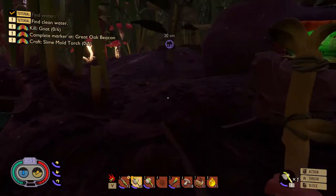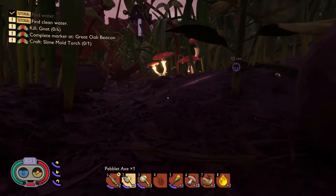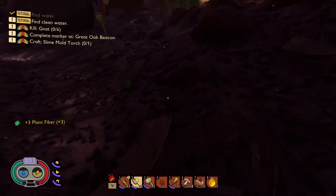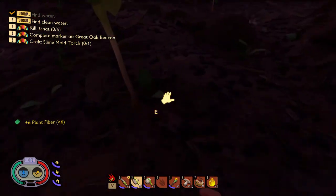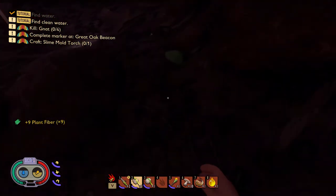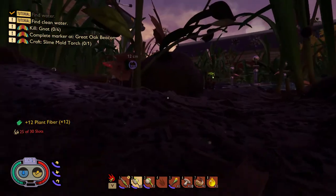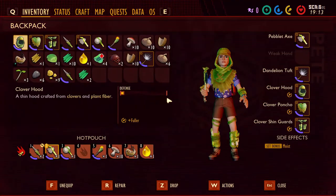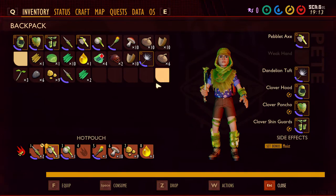So now we need some crude rope. Let's go on a quick gather spree of some plant fibers. I'm at 5 — to make 4 crude rope I need 12. Alright, let's run back here. I see a gnat. We've got some acorn bits and we've got an aphid. Let's go ahead and eat that.